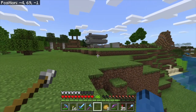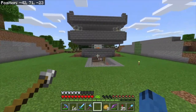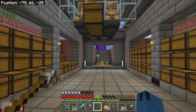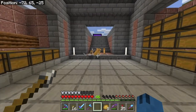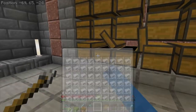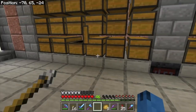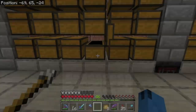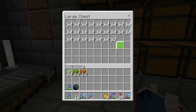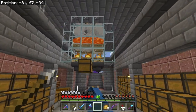Over here we have our iron farm, which actually produces a lot of iron — I don't need iron anymore. I AFK right here in this spot. I have my dogs in case mobs try to run up on me, and my cats right here so creepers don't blow me up. This is my iron storage — I've used a lot of it already.